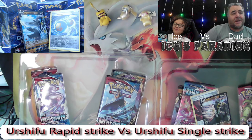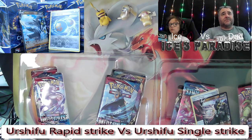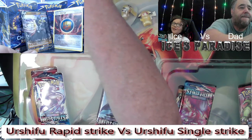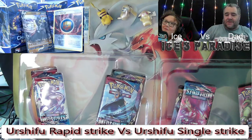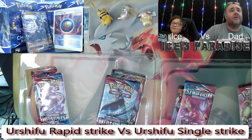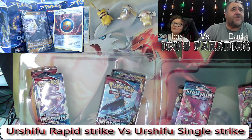With the Rapid Strike box you get a Rapid Strike Urshifu V and you get the Rapid Strike energy. With the Single Strike box you get the Single Strike Urshifu and the Single Strike energy.